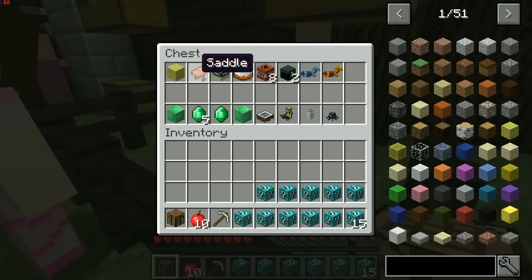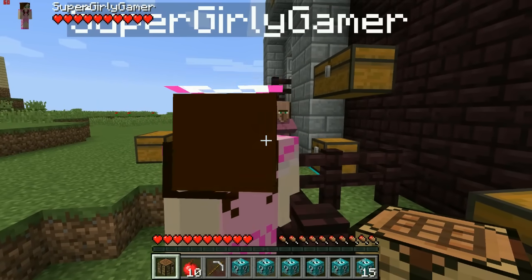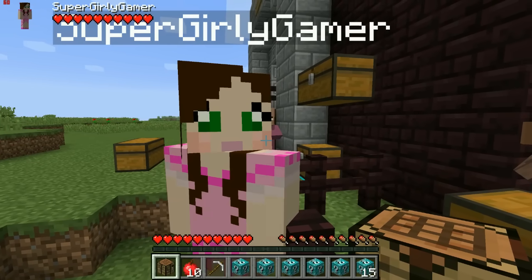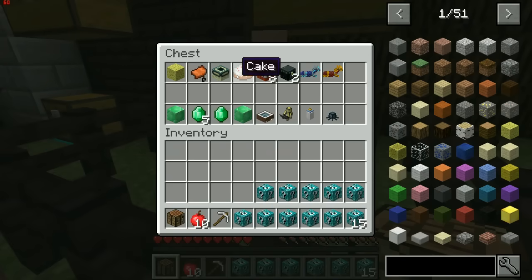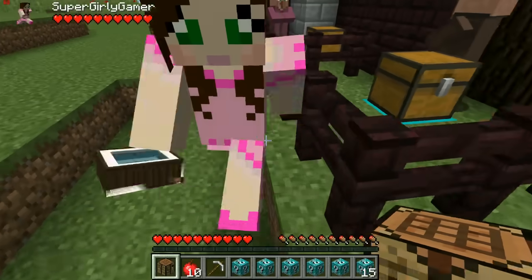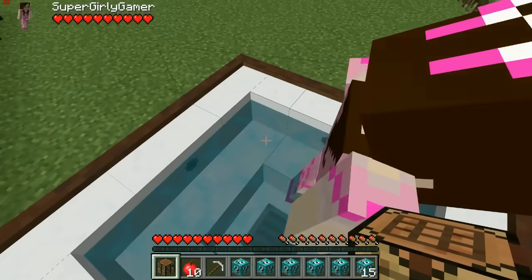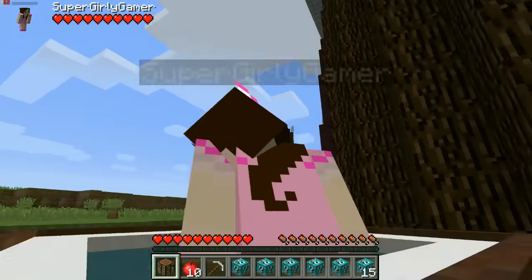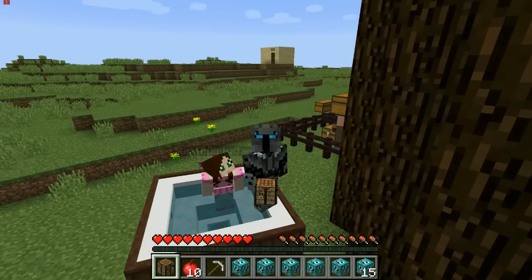Chuck Norris has cool stuff too — for a sponge, a block of emerald; for a saddle, five emeralds. Quick reminder: if you're new to the channel, smash that subscribe button and punch that like button with an octopus tentacle! Back to trades — for cake, we get a hot tub time machine. We put it down and it's an actual hot tub! You can sit right in the middle — it's really hot though.